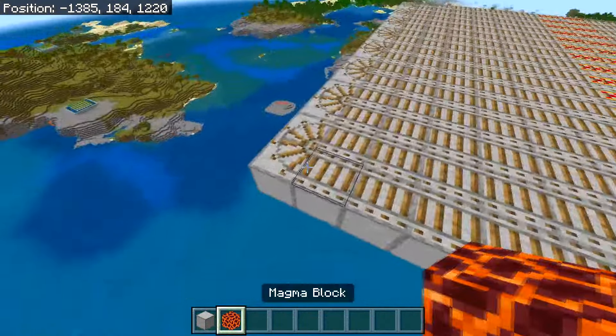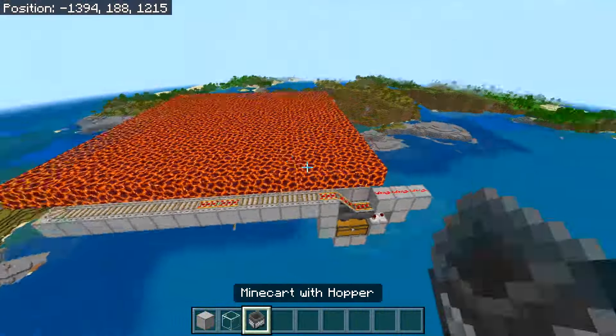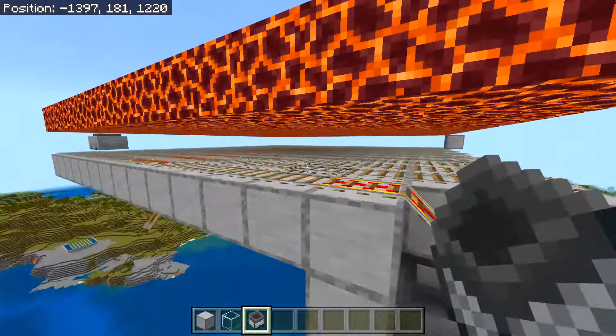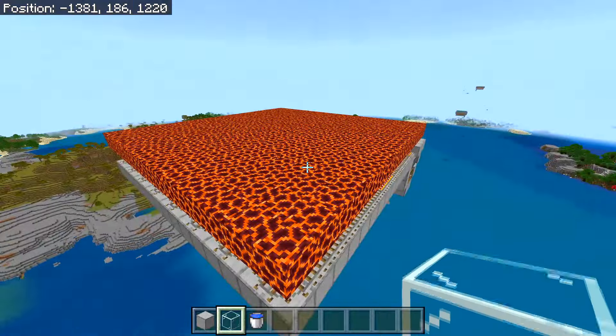After you've done this, you will need to place a magma block above all of the railings. Then head down here and place a minecart on top of one of these powered railings — it should start going back and forth. The minecart will be how we collect our items.